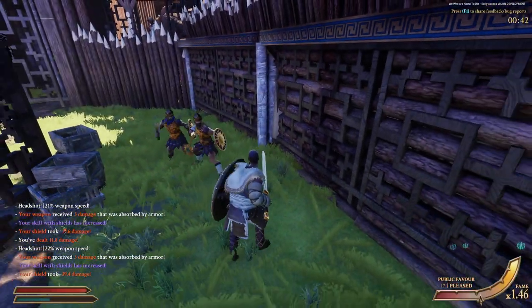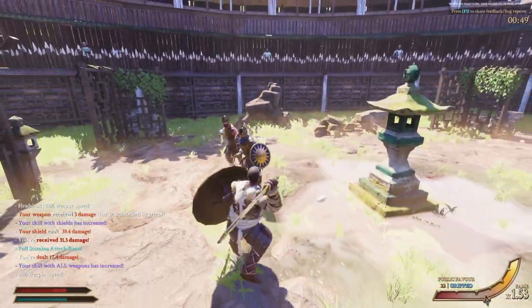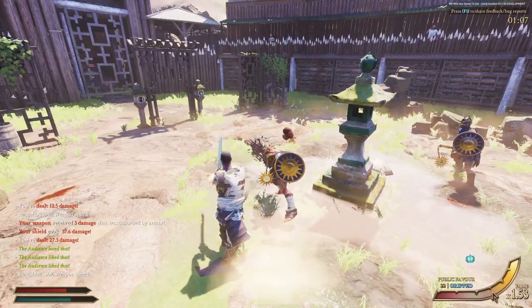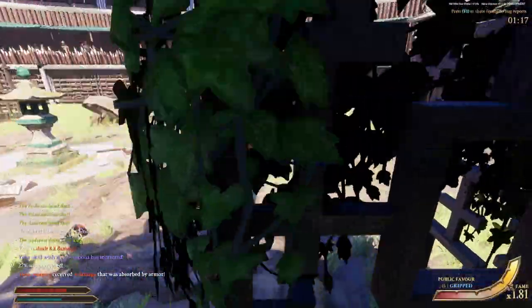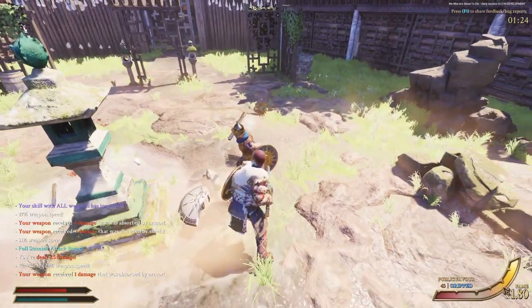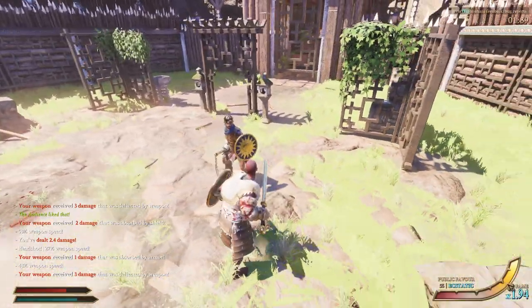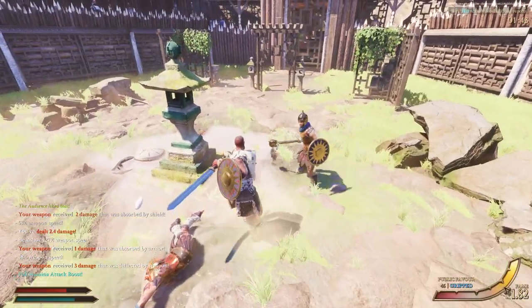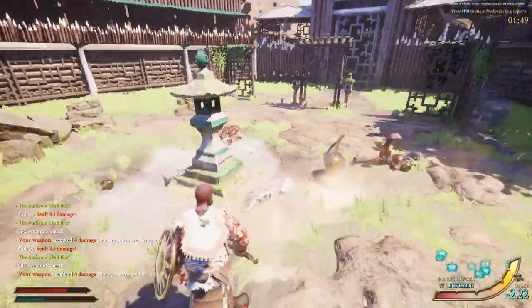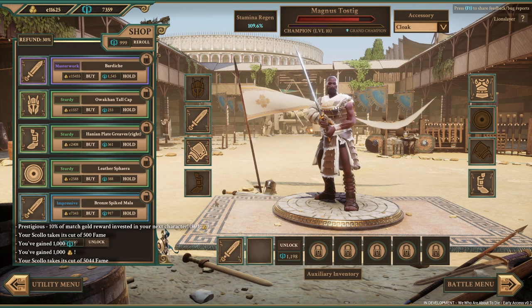My shield just took 39 damage twice, and now I took 31. I picked his shield up just to have something, but really I'm going to be relying on dodging here because I don't trust myself to block a flail with this shield. That worked. That was pretty good in the end — took one big hit again. If I can limit myself to one big hit, then I should be fine.